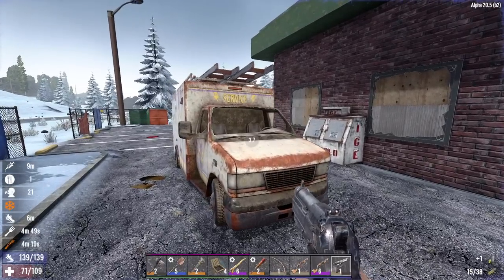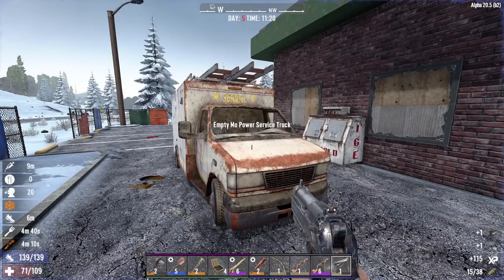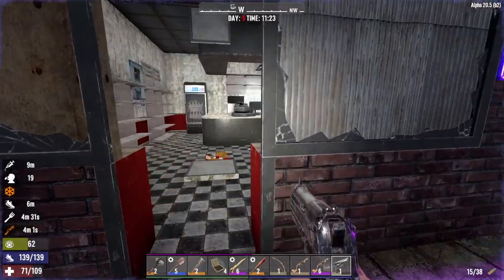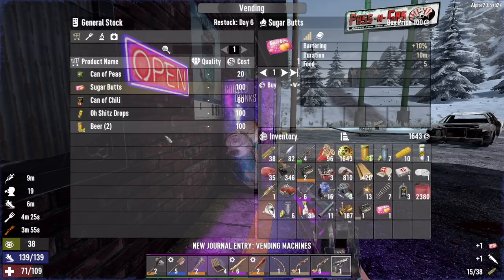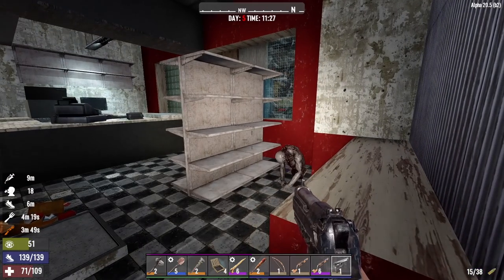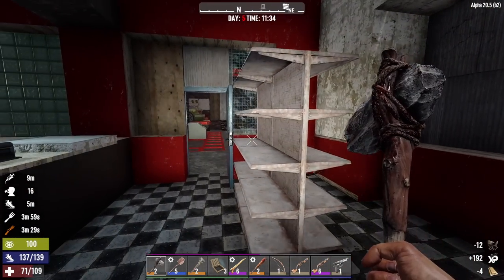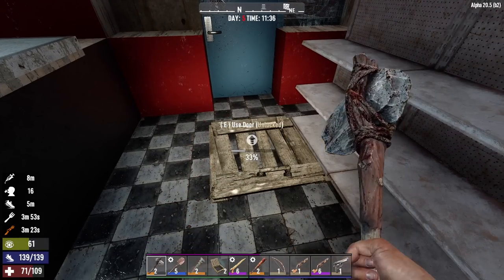Let's see what we got in here. SMG turret schematic, basic sensor schematic, level 1 battery, and some electrical parts. I'll probably scrap that level 1 battery for the lead. Check the vending machine — it is working. Sugar butts, I'll take one of those. Don't need a shit drop right now. Time to die, little buddy. Now let's close this door, put another hatch right here — we'll have ourselves a little safe room here at the Passing Gas.